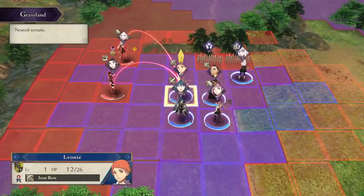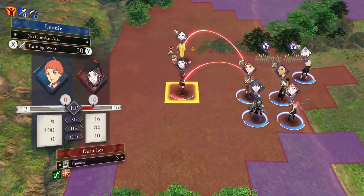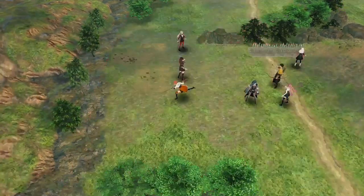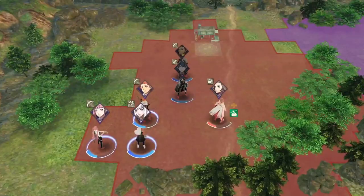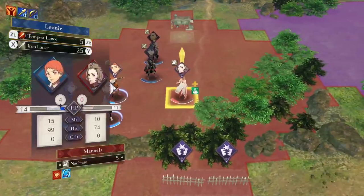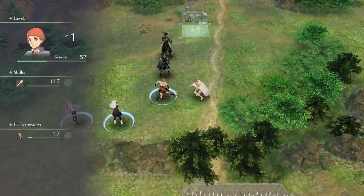Number four: Tempest Lance. This combat art is the strongest attack you will have in the early game. It adds a lot of attack and a little bit of hit to a single lance strike, and that is just invaluable at this point.